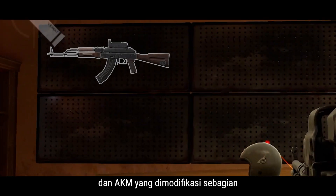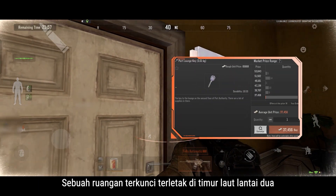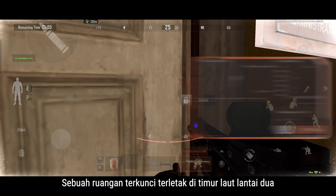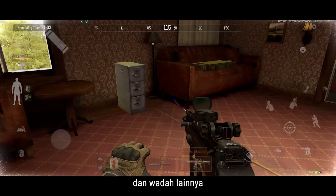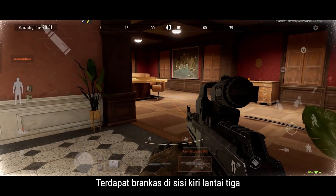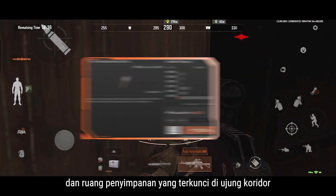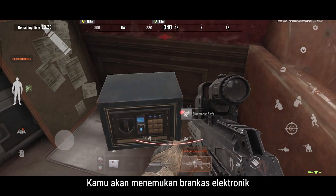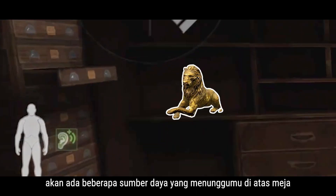There's an armory in the northwest corner of the first floor, and partially modded AKMs and other weapons might appear on its walls. A locked room lies on the northeast of the second floor, and inside it are weapon cases, a safe, and other containers. There's a safe on the left side of the third floor, and a locked storage room at the end of the corridor. Within it, you'll find an electronic safe, and if you're lucky, there'll be some resources waiting for you on the table.